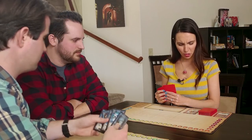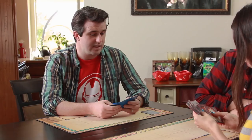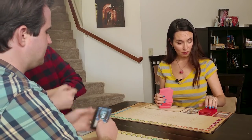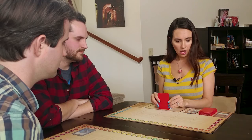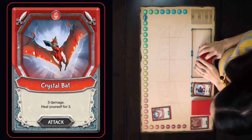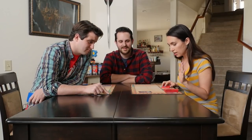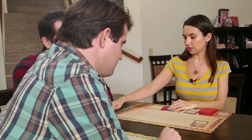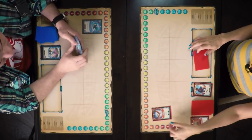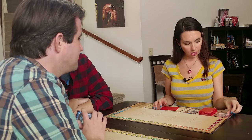Over to Dolo the Mighty. I'm going to use my ability again — I take two damage and draw two cards. With my remaining action for this turn, I am going to play the Crystal Bat. Looks very terrifying. It deals three damage and heals me for three. So I go back up to 30, and you are now down to 25. The card goes into my discard pile, and that is the end of my turn.